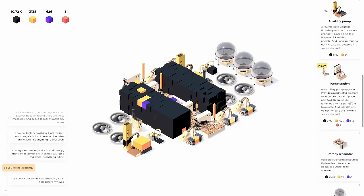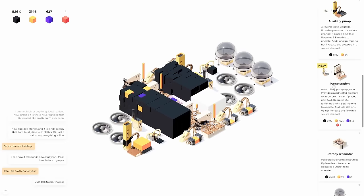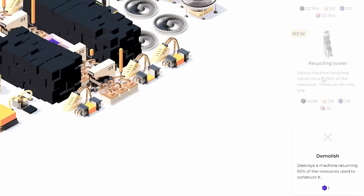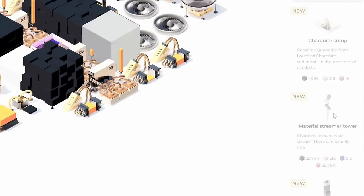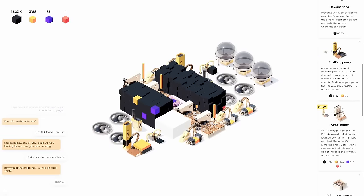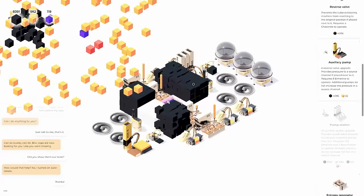Is there a new building we can make? There's a pump station — an auxiliary pump upgrade, quadrupled pressure. But it takes so much to operate. There are a few new things here: recycling tower, and a streamer tower that channels resources via stream. That takes so much to make. Let's focus on what we can make right now, which is a pump station.